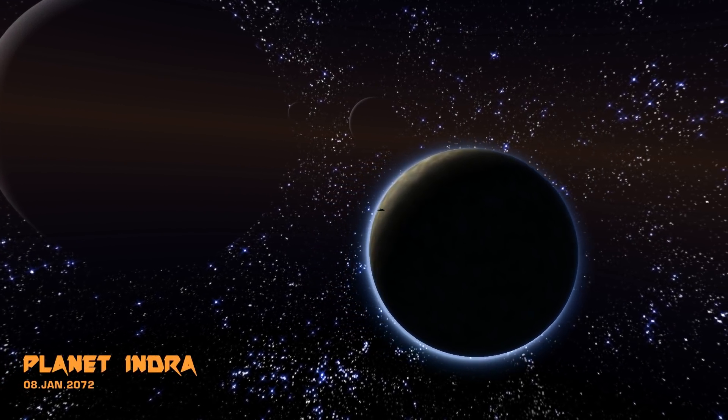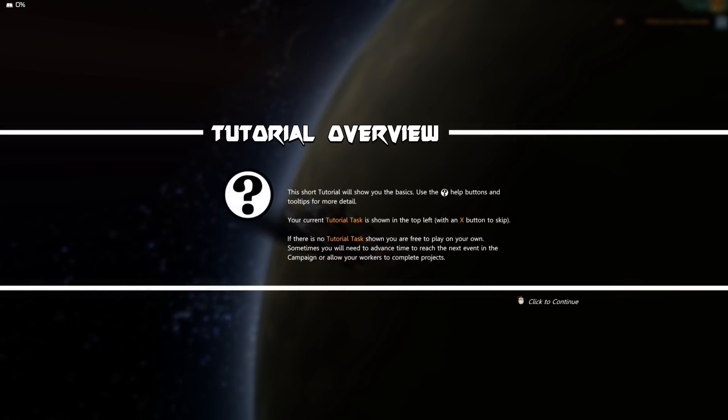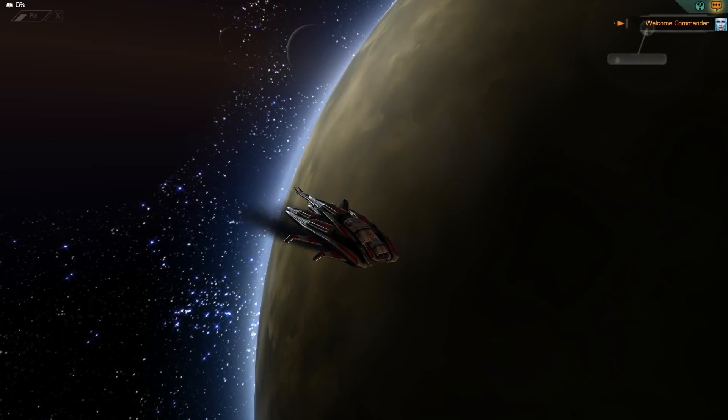Planet Indra, 8th of January, 2072. This short tutorial will show you the basics — it has a tutorial in it, which means I can put tutorial in the video title. Use the question mark help buttons and tooltips for more details. Current tutorial task is shown in the top left with an X button to skip. If there is no tutorial task shown, you're free to play on your own. Sometimes you need to advance time to reach the next event in the campaign, or allow your workers to complete projects.